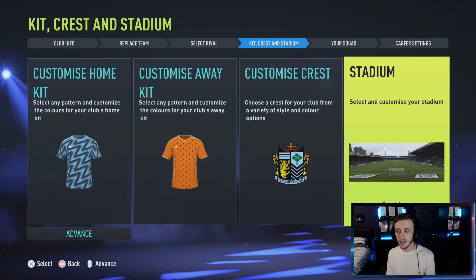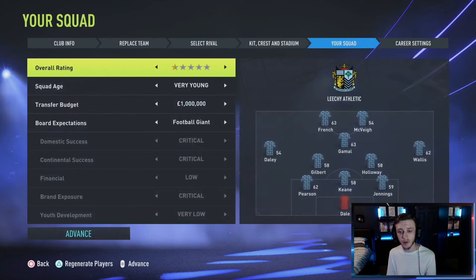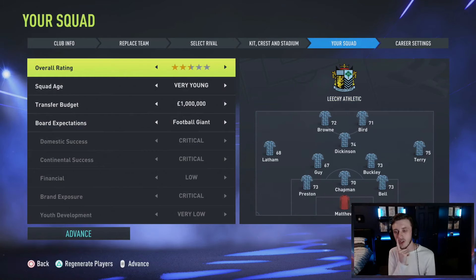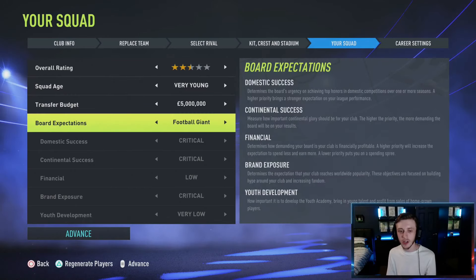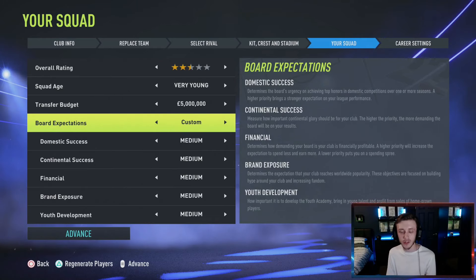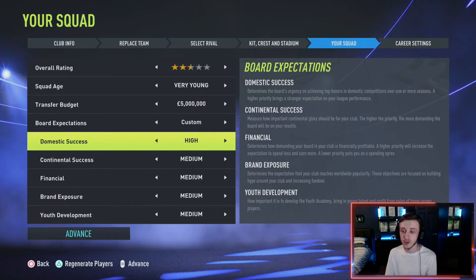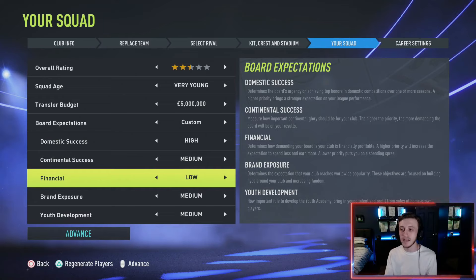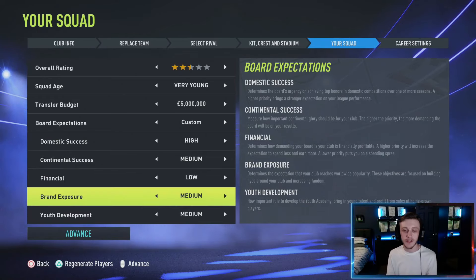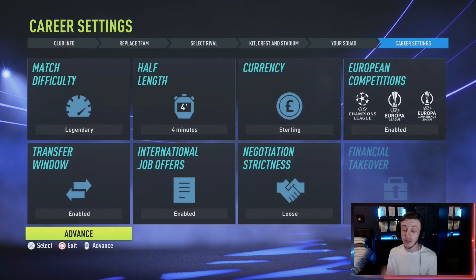That's all done - club crest and club kits for season one. Now let's advance to our squad. I want to start with a two-and-a-half star squad - something decent that's not absolutely horrific. It's going to be a very young squad and we'll have a five million pound budget to start. For board expectations I'm going with custom - domestic success is very high, promotion, promotion, promotion, and cup competition. Continental is medium, financial is low since the club has good books. Brand exposure medium, youth development medium - all happy with that.